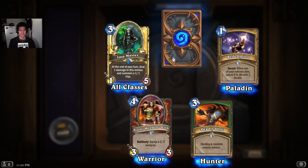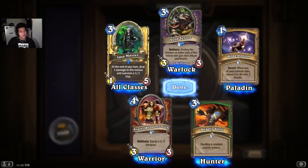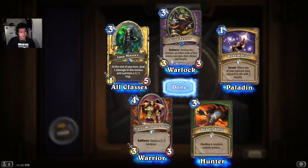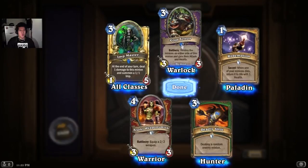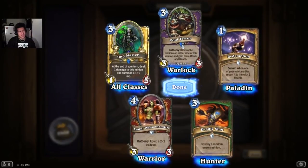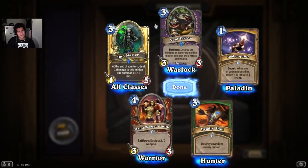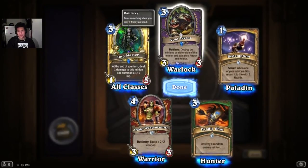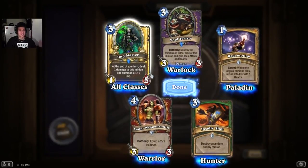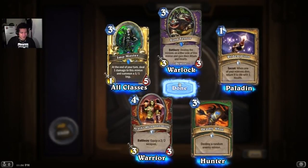That's a great pack opening. Now let's open the last one — hopefully it's another golden card rare. No, just a normal golden card. Void Terror — Battlecry: destroy the minions on either side of this minion and gain their attack and health. That's evil, that's pretty evil. So if I put the golem on one side and Corg Hound on the other, and throw in this one in between, it becomes indestructible. And then I have the rest of the ones aside to just heal it.